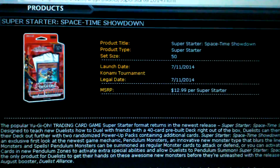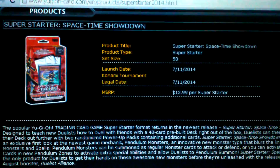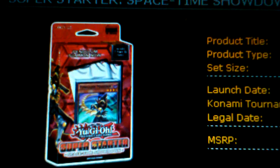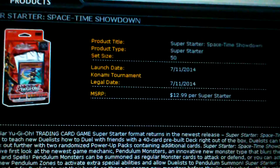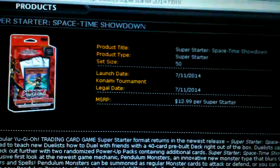Hey YouTube, this is Grey Wolf Vino and I'm back again with another update video on the super starter Space-Time Showdown. This is how it looks — it's red. I was expecting blue because, you know, space is blue. The release date is July 11, 2014.